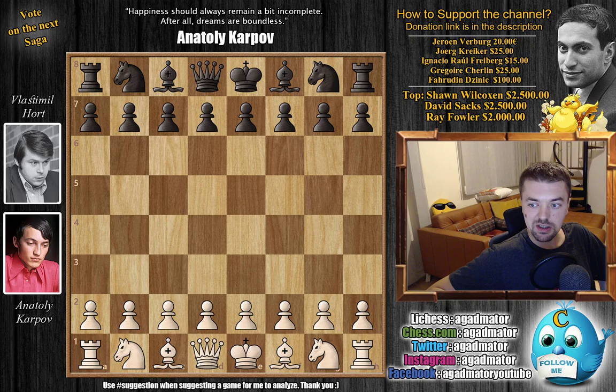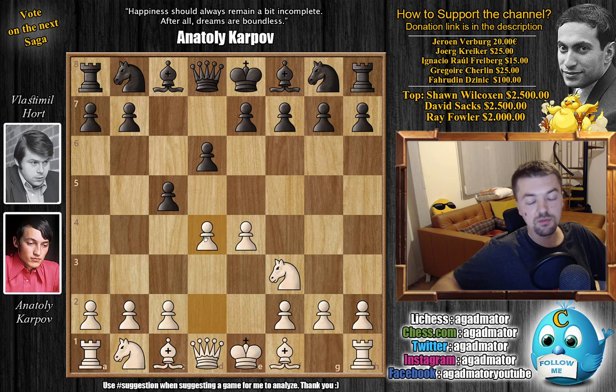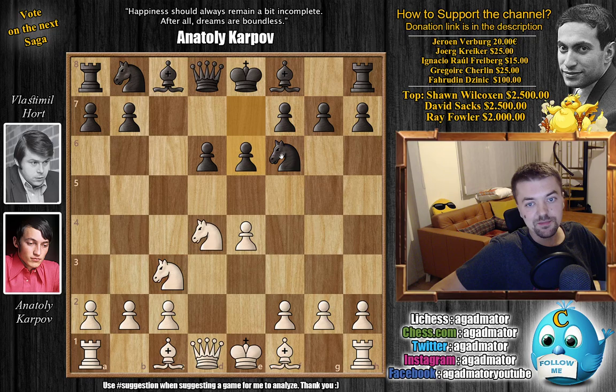Getting back to the game: Karpov with the white pieces opens with E4. Hort replies with C5 — we have the Sicilian defense. Knight to F3, D6, D4, C captures on D4, Knight captures on D4, Knight to F6, Knight to C3, and now E6 — the Scheveningen variation of the Sicilian. I always thought it was 'Scheveninga,' then I heard it was 'Scheveninga.' Could be anything — if any of you have a precise way to pronounce it, do share in the comments below.